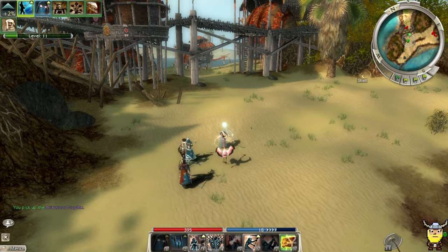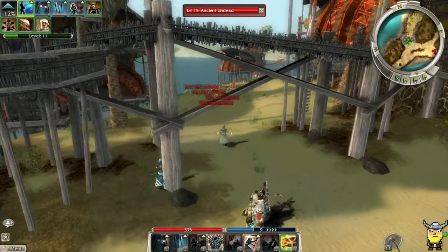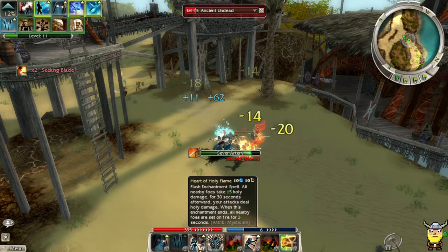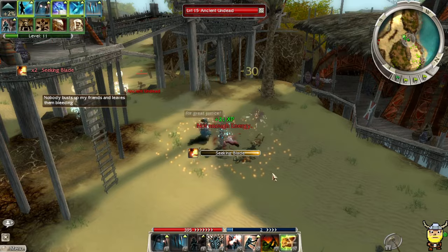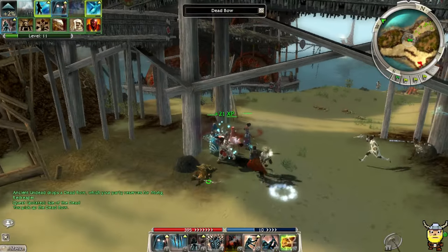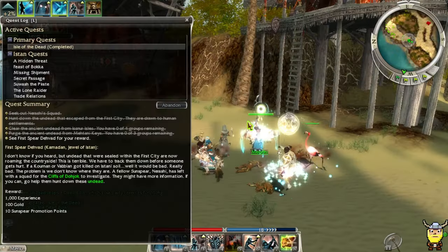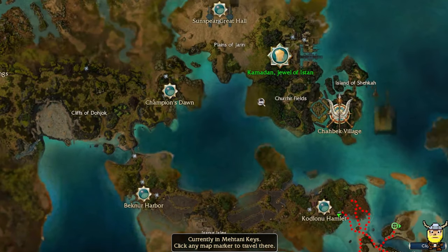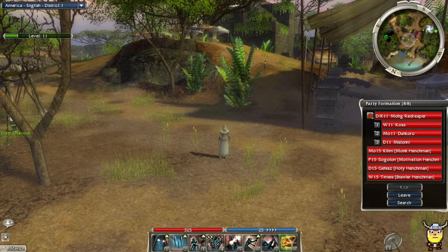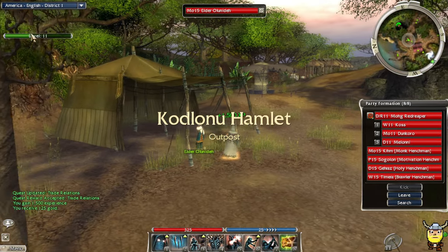I don't understand it — holy damage should be doing double against the undead but I feel like it doesn't. I mean they are higher level so maybe that's just it. We did it — we finished this mission! We can teleport back to Command. Actually let's turn in this quest first. We're not gonna hit level 12 off this like I hoped, but we're getting pretty close.